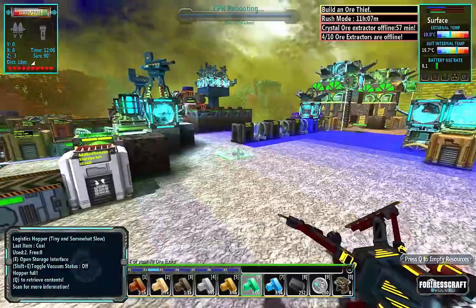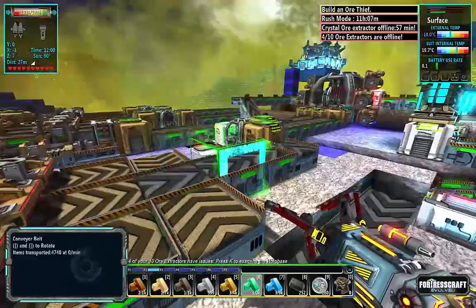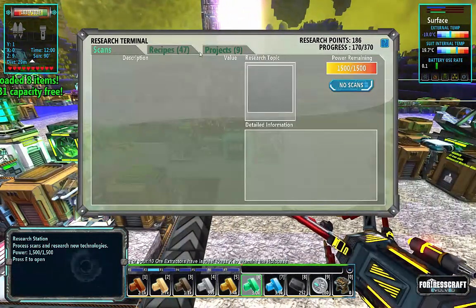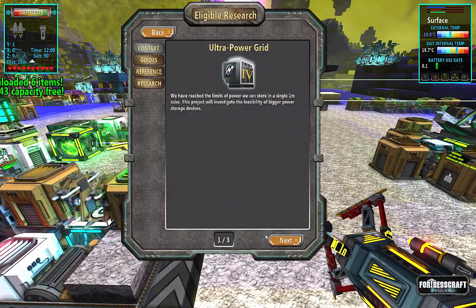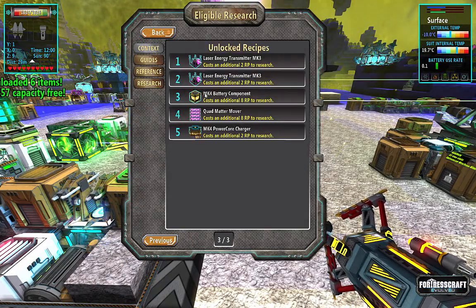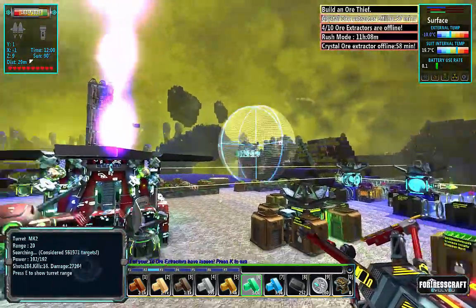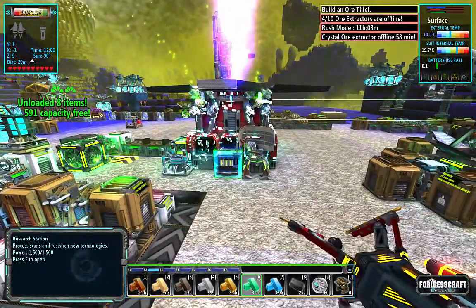CPH is rebooted. What's our timer set to now? 42 minutes - not too bad. It's going to give plenty of time for this to finish. Let's start the ultra power grid because this will unlock the mark 4 battery, and we're going to need a few of these mark 4 batteries, one in each corner with a turbine, to really maximize the power because these things are going to produce a lot of power.